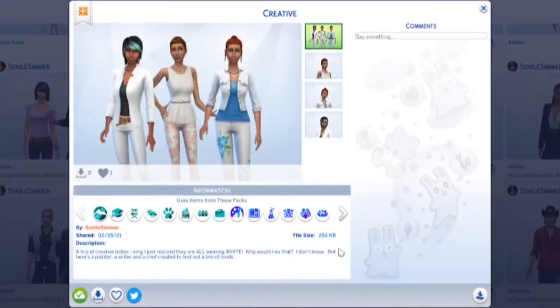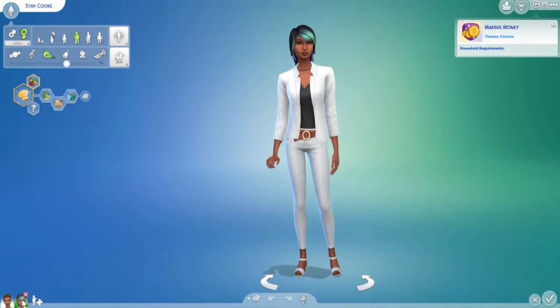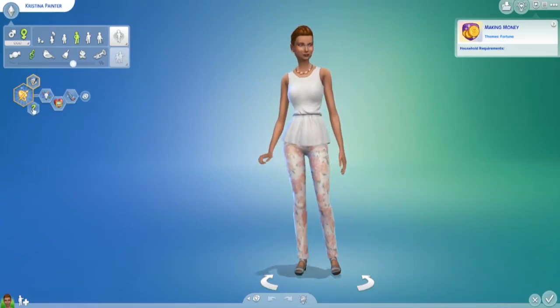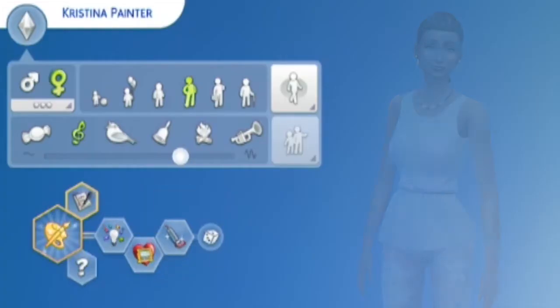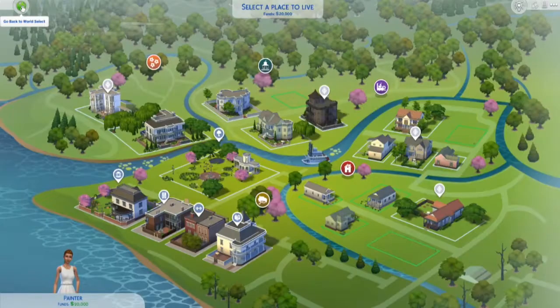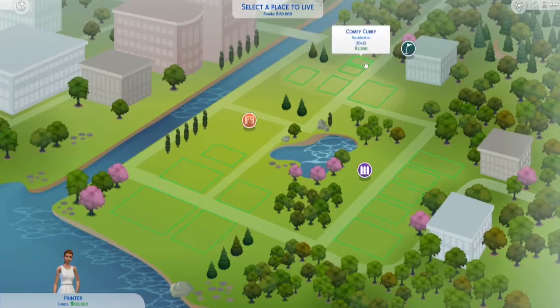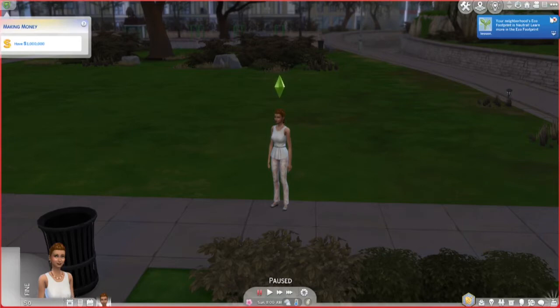She's part of the creative family. I'm going to get rid of Brittany Arthur and Star Cook, and just go through and see. She is creative, an art lover, and neat. We're going to go ahead and start in the spring to give her a little bit of a head start. Let's go to Newcrest, give her the tiniest lot available. She has zero money. There's our scenario: have a million dollars.